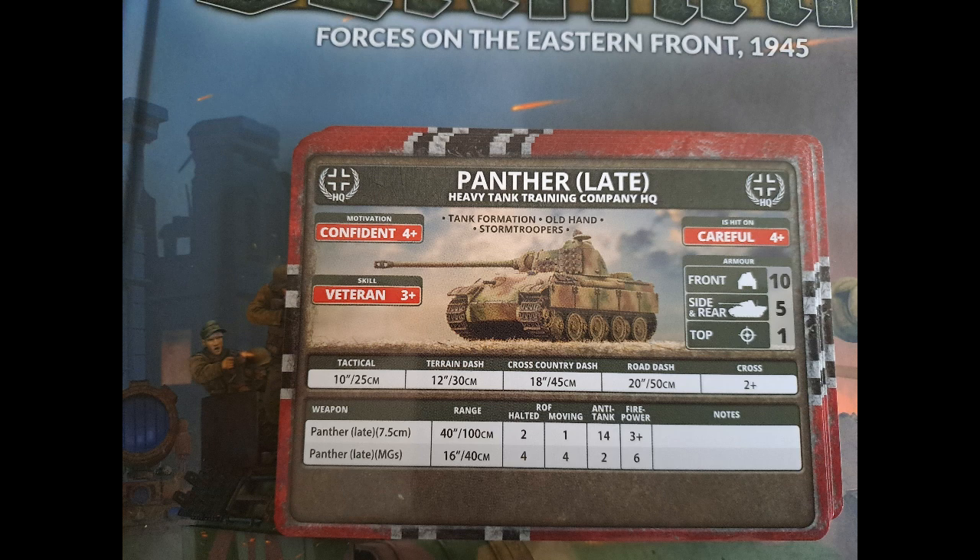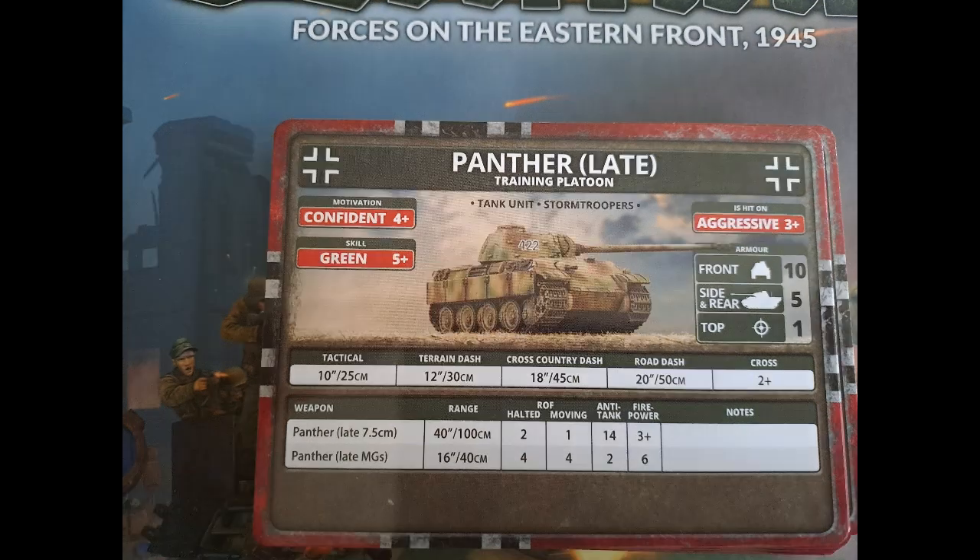To confirm what Old Hands actually does in this book: for tank training companies, skill becomes a four-plus if they're within six inches of this guy, and if it's a battle group it becomes a three-plus. The units themselves are actually aggressive, not confident, and green — unless they're close to the HQ. But that's why they're so cheap. They'll be hit easier, but they're still front 10, so they should be able to shrug a few things off. I'd probably advise using them at long range.